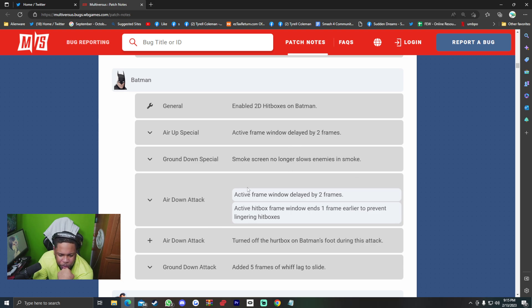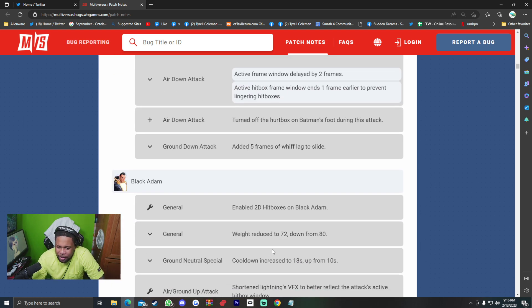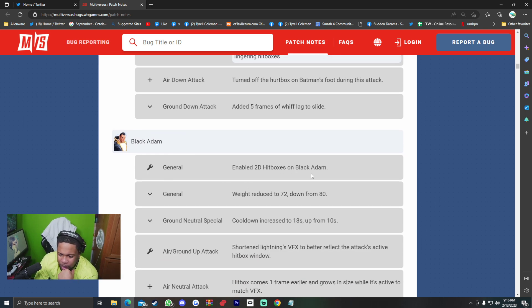Batman got 2D hitboxes. Up special active frame window delayed by two frames. Ground down special's smokescreen no longer slows enemies in smoke; active frame window delayed by two frames for aerial downward attack, and after hitbox frame window ends one frame earlier to prevent lingering hitboxes. Air down attack — turned off the hurtbox on Batman's foot during this attack — a little buff. Ground down attack — added five frames of whiff lag to the slide, which makes sense if you can combo out of it.